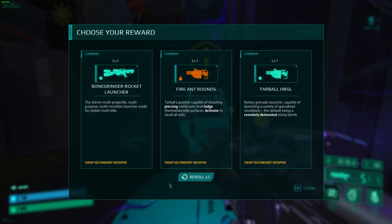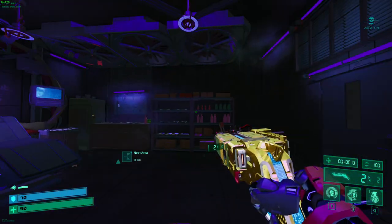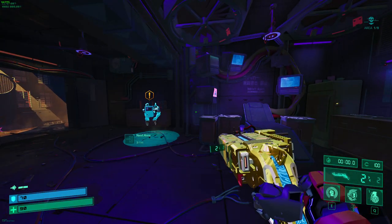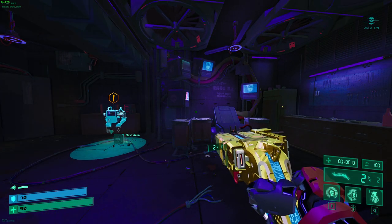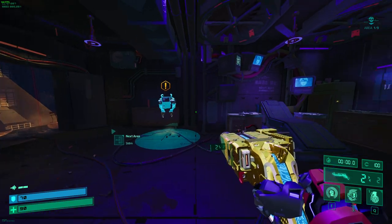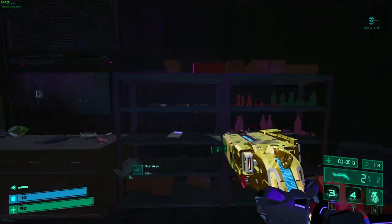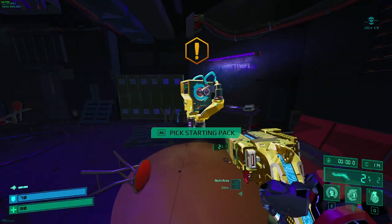The Bone Grinder gives you the ability to take full advantage of jug's entire toolkit to create and close space rapidly. You get this and then you've got that — it'll pop enemies away, or you can back yourself away using it or the rocket.